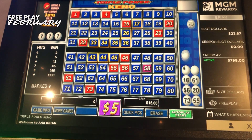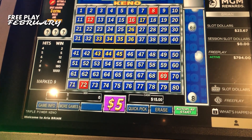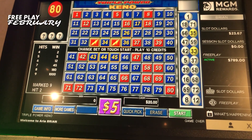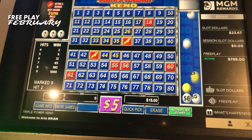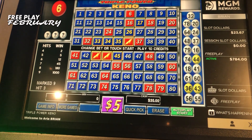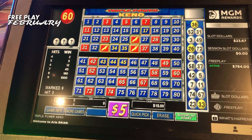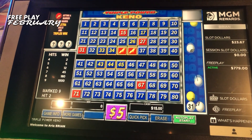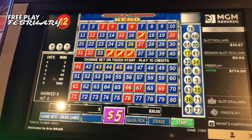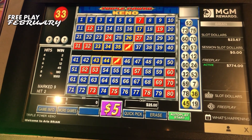Looking for which game is going to give us the jackpot on free play here at Aria. Hopefully I can show you what this looks like if you're new to Triple Power Keno. Let's get that power number to land on one of our nine — we've got nine spots covered, so eventually we're going to catch one. I don't love a nine spot usually, especially on Triple Power Keno, but... there we go.